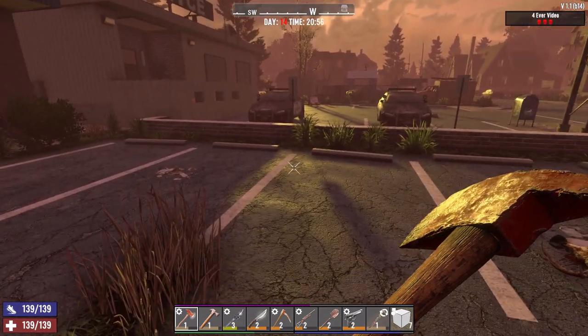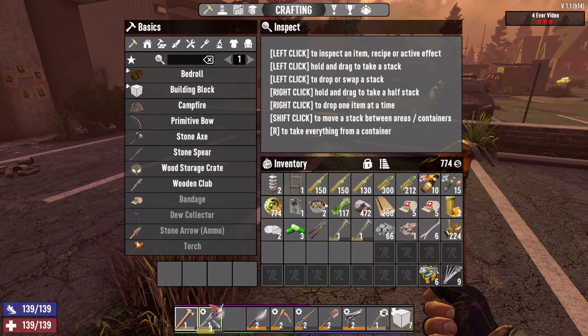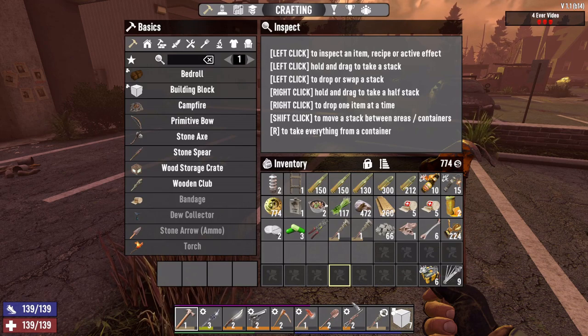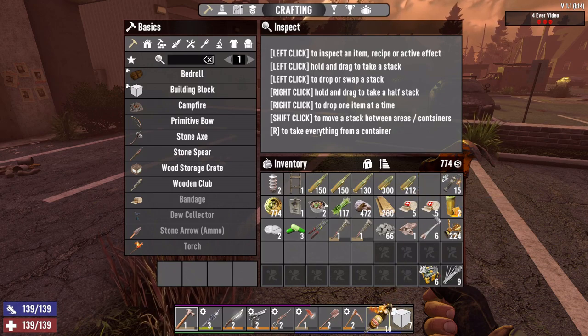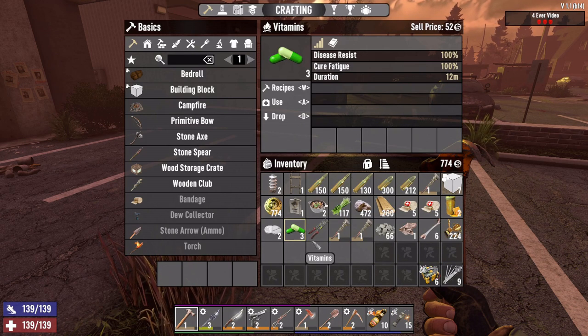We have our claw hammer ready to go, we have our iron spear, we have a knife, we have our hunting rifle, and we're gonna get a pistol to help us out a little bit. We got 300, we got 512 ammo with that, we got quite a bit of rifle ammo. We got a wrench, some food, some learning elixir, some pipe bombs, and molotovs.